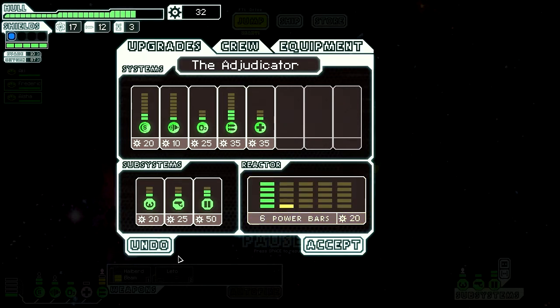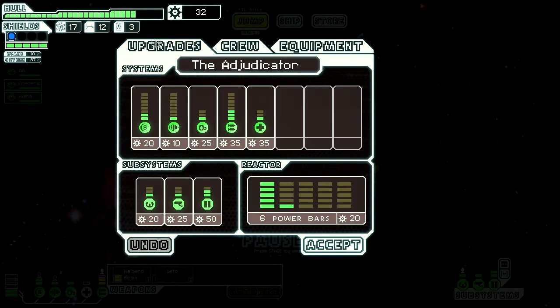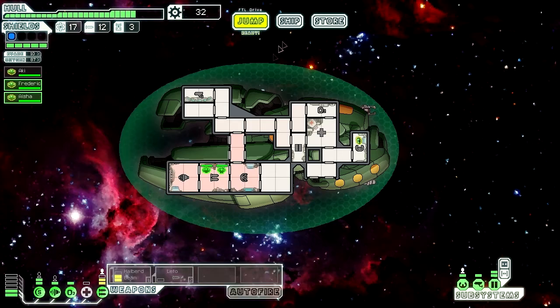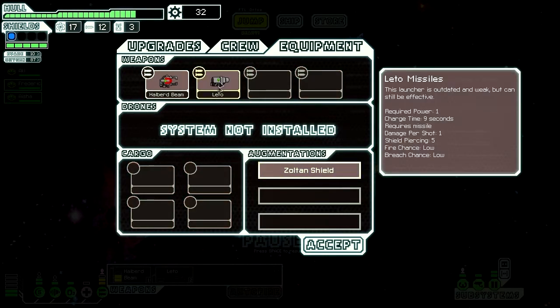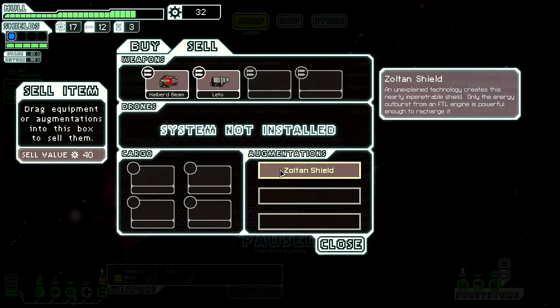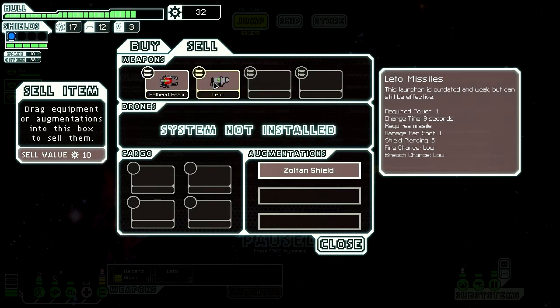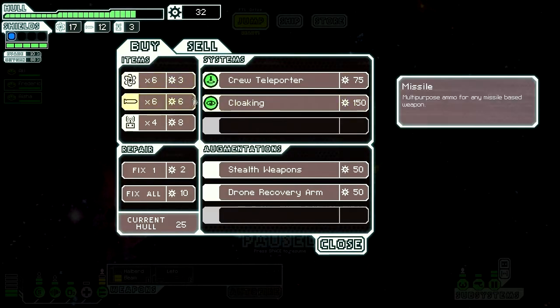If I had the Leto this would be a lot better. Anything I can sell? I can sell that - actually no I can't. How much for the Zoltan Shield? Wait, what? 40 scrap for something that is ridiculously rare. 40! I hate you, shop.